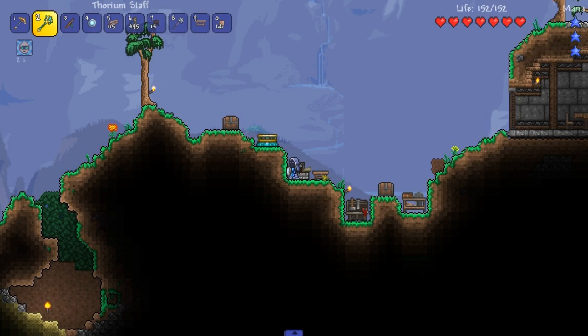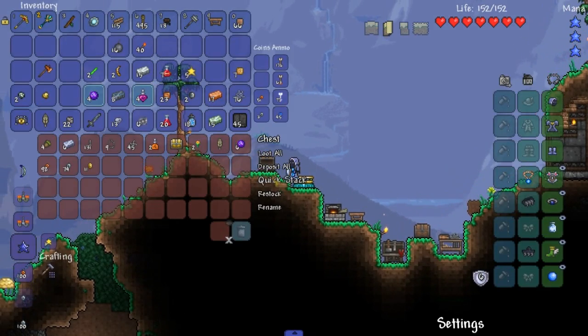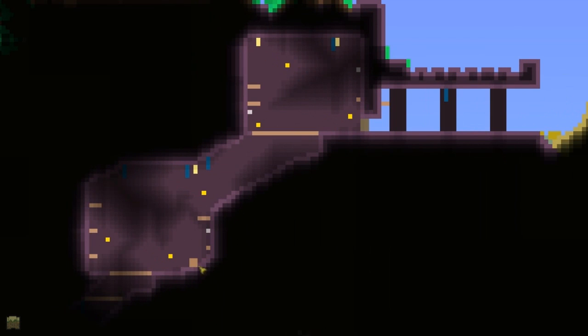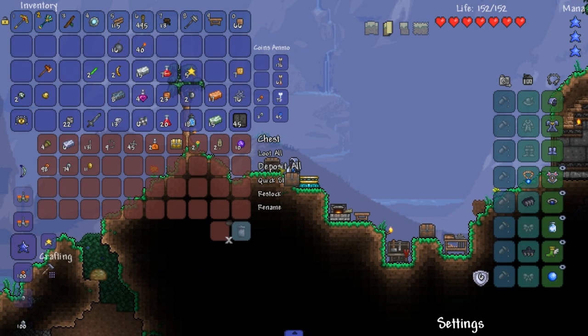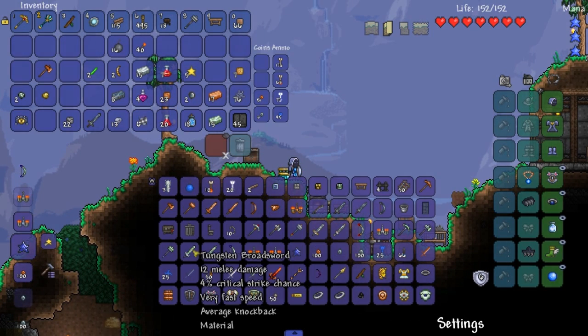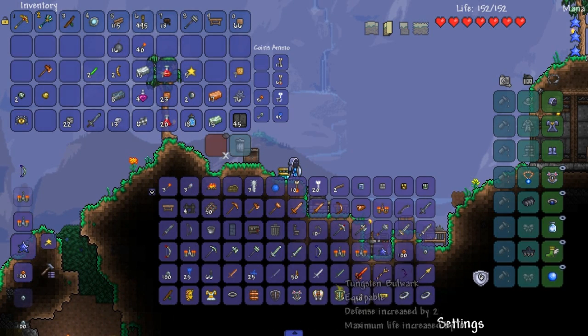Wait a minute — that might actually be useful because I did find a key. If we go over here to the dungeon, I did find a key in this one chest and I left the key there. God damn it. Stuff like that would happen. Let's see here. Broadsword — so it's broadsword then. Where'd it go? I was just looking at it.